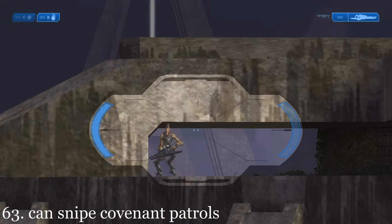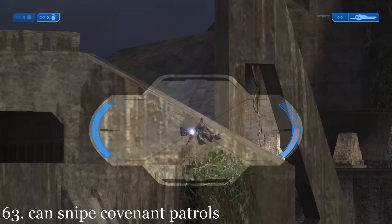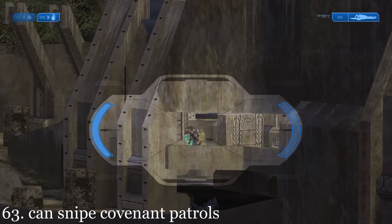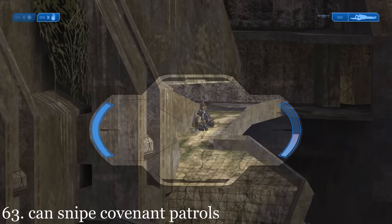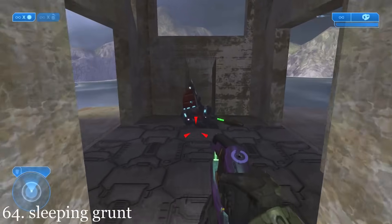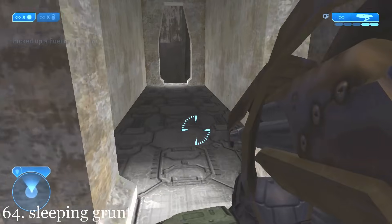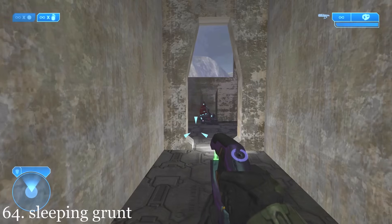The player can actually snipe the Covenant patrols far across the bridge. At the top of the tower where the player goes underwater, a sleeping grunt with a fuel rod gun can be found.